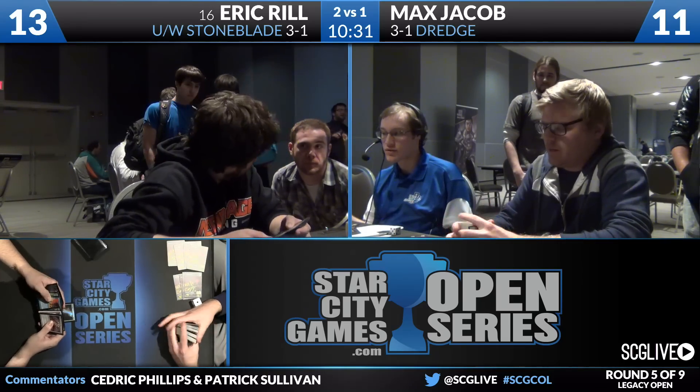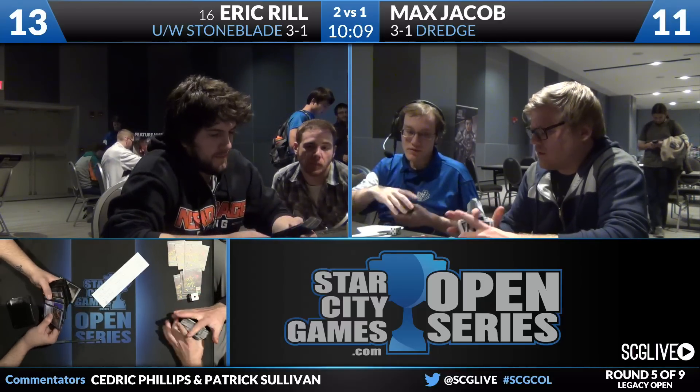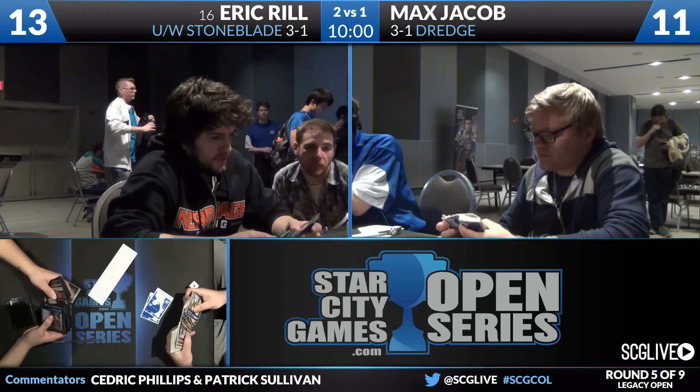Blue-White Stoneblade takes down Dredge two games to one — a matchup that's pretty solid for most builds of Blue-White Miracles slash Stoneblade. Game one the matchup is better than a lot of people would anticipate, because the deck can defend itself, and if it's able to topdeck Terminus it can often deck the Dredge player. Post-board, if you have the requisite number of Rest in Pieces you should be fine. Eric has moved some of those into the main deck and has Enlightened Tutor to go get them, so he's got a really powerful game one and much of the same in games two and three. Every win is big here for Rill in our Legacy Open.